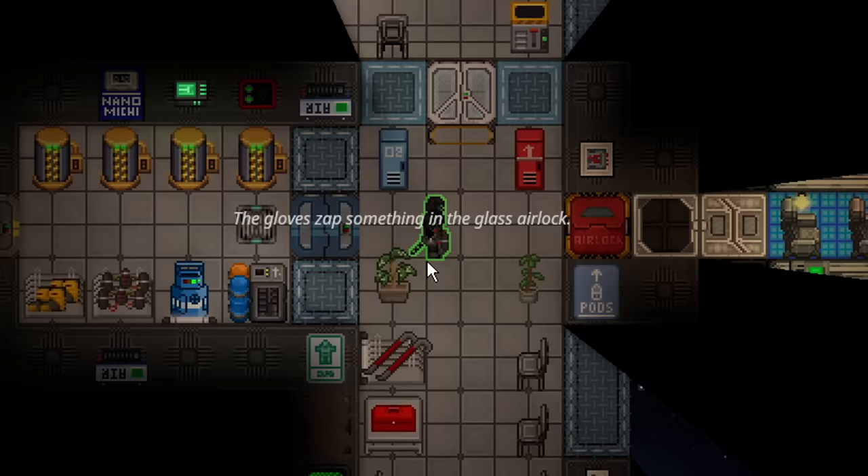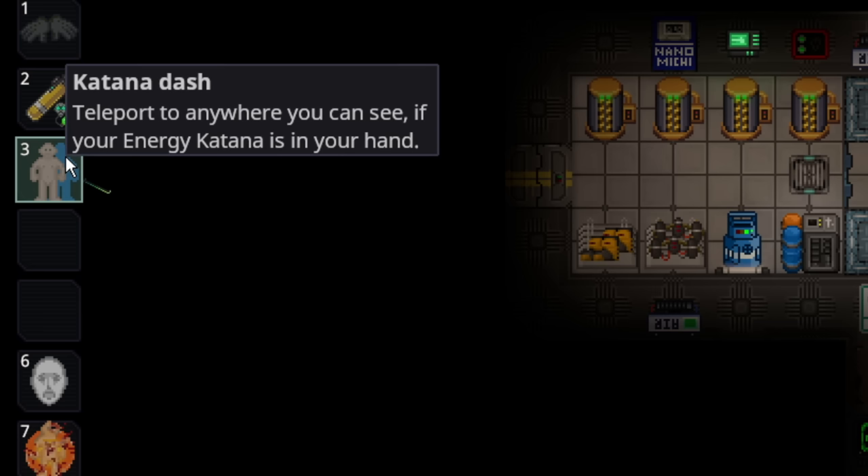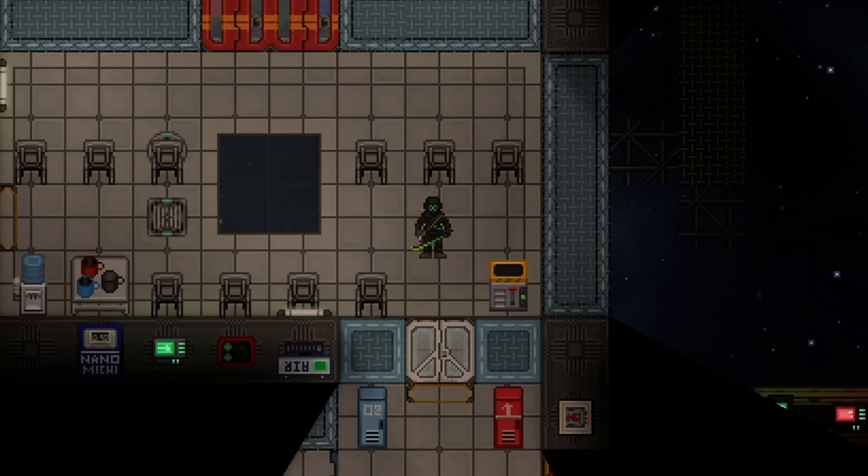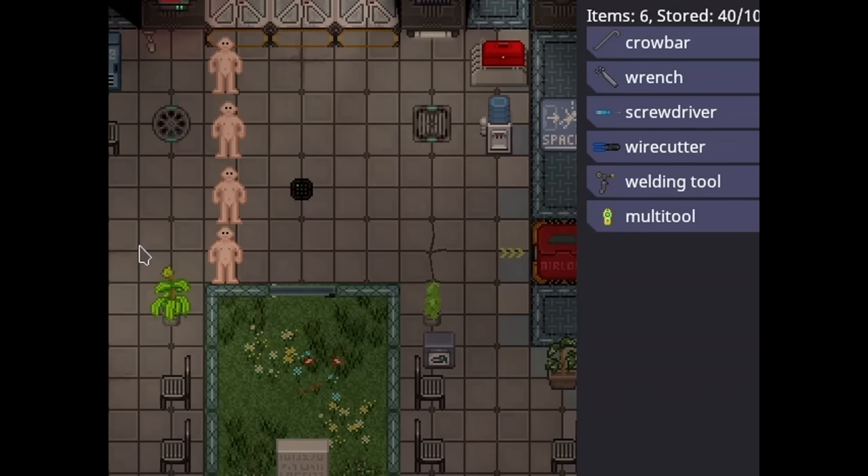Space ninjas feature several different abilities. They can emag doors with their gloves — just turn on the action, left click a door, and it will emag it. They can also dash through windows as long as they have line of sight by having a sword in hand and pressing the katana dash button. Left click and you'll instantly teleport to wherever you can see, but you can't go through walls.